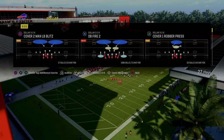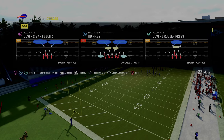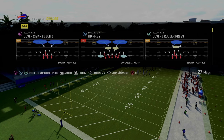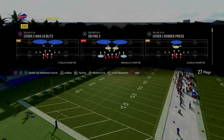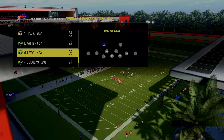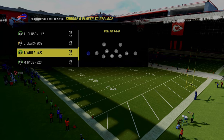The cool part about this is it works out of almost any formation in the game. I like this concept the most out of formations like Dollar, Dime 146, Dime 236, and even Nickel 33 Normal. And essentially what you want to do is if you're in regs, I would recommend running the Bills with this.